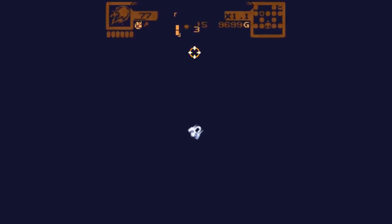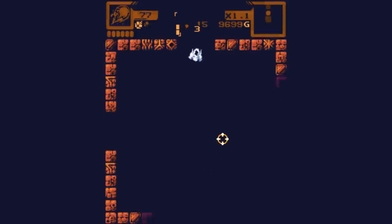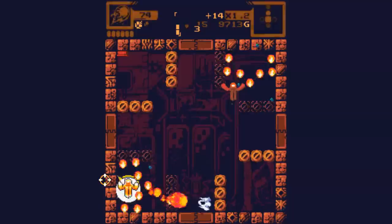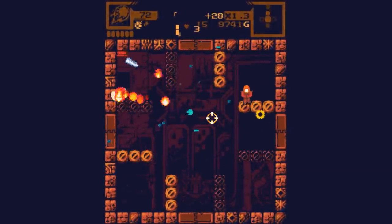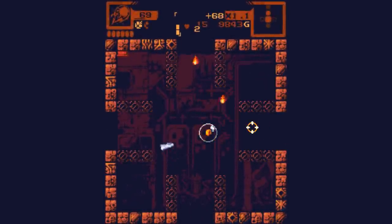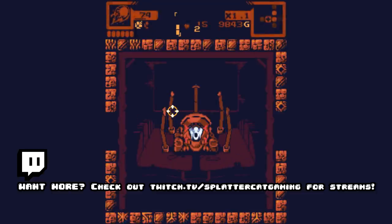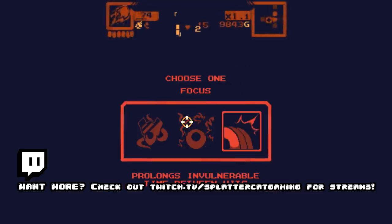If you guys like this game, it's called Monolith — you can check it out down below in the description. If you like this video, make sure you leave a like, it helps the channel out more than you know. If you wanted to hang out live, come to Twitch.tv slash SplatterCatGaming. Right now we're playing Far Cry 5 doing a full playthrough. Monday through Friday, 3 o'clock Pacific daylight time. This has been a journey through indie gaming — I will see you all next time. Bye-bye.